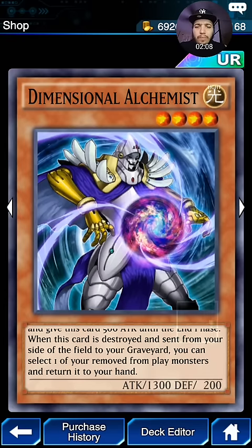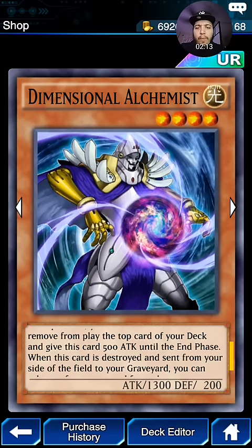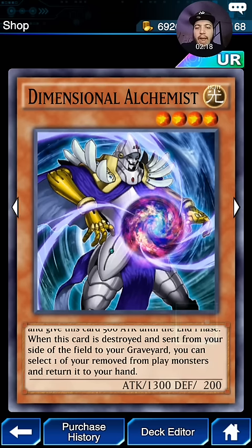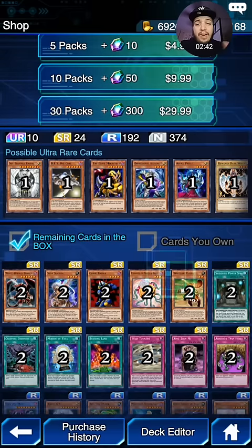Dimensional Alchemist gains 500 attack. Once per turn you can activate this effect — remove from play one top card of your deck, and this card gains 500 attack in the end phase. If this card is destroyed, you can add that card to your hand. So that's actually pretty strong. You can summon it and it becomes an 1,800 attacker, which can run over a lot of the 1,700 and 1,650 monsters. Very strong. And when it dies, you get that card back, so you don't lose anything. It also combos well with Skyscourge because it is a Fairy.